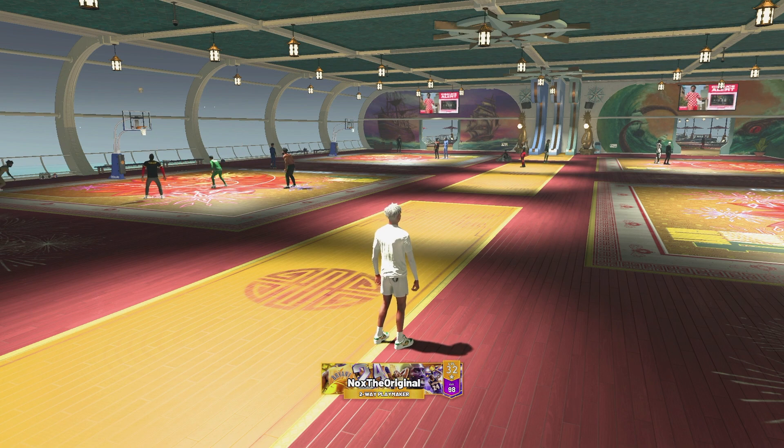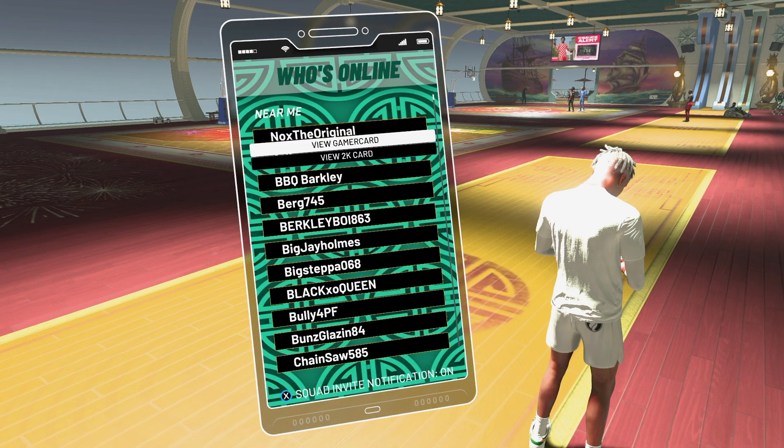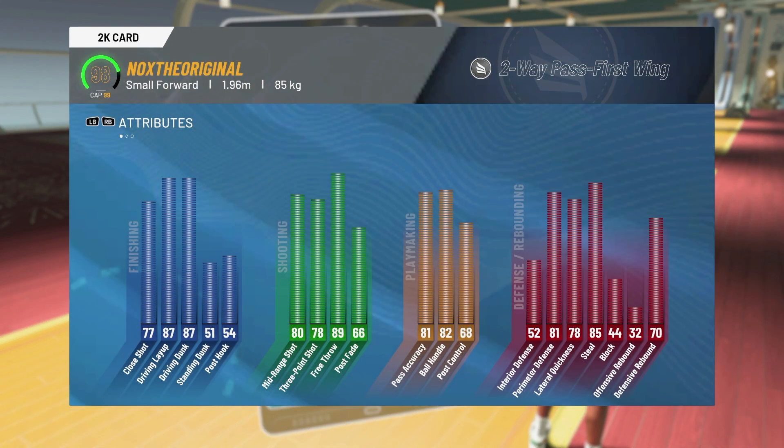Check him out — it says two-way playmaker, but it's a glitch build. It says two-way playmaker until you go to my 2K card, and then it says two-way pass first wing. Check out the stats real quick — I got him to a 98, but a 97, or even a 96, is all you really need for this build.